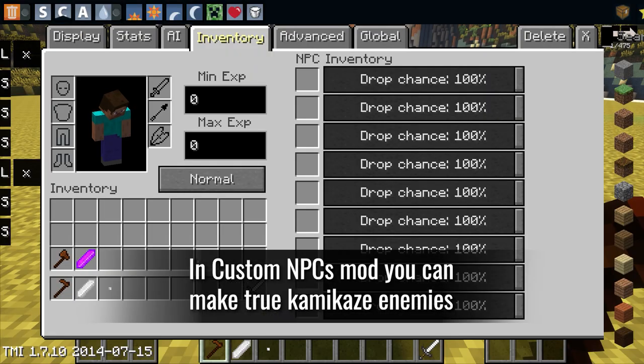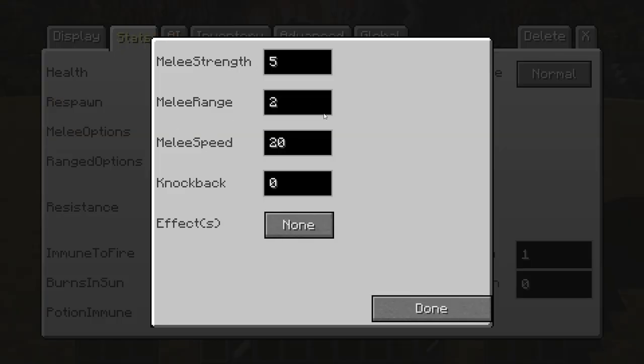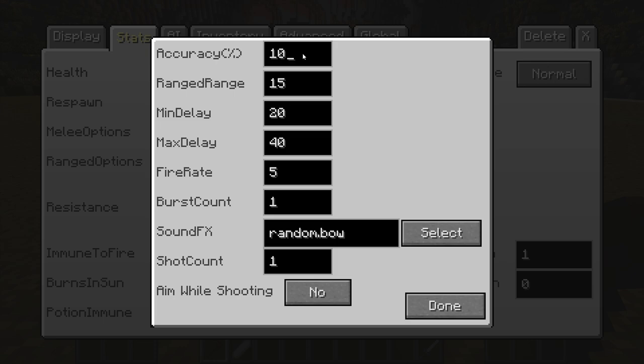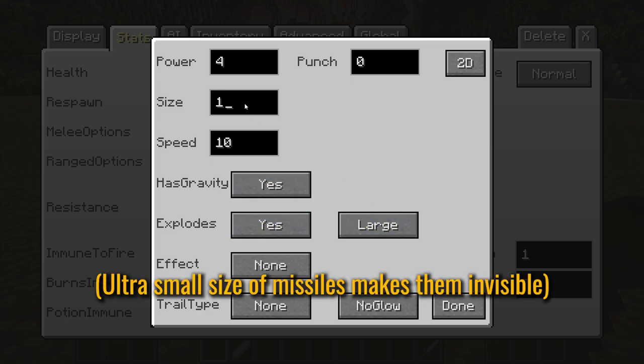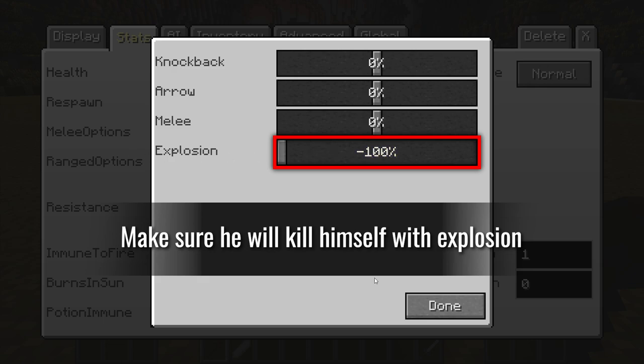In the Custom NPCs mod you can make true kamikaze enemies. Make sure the NPC will kill himself with the explosion.